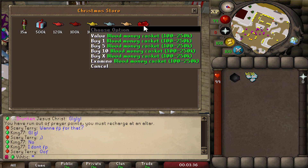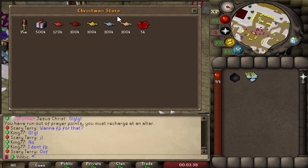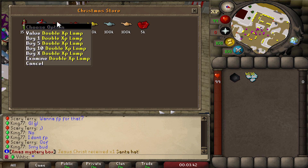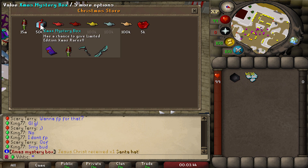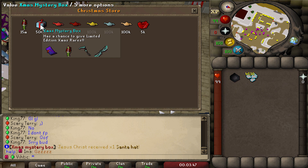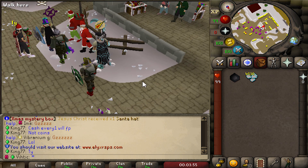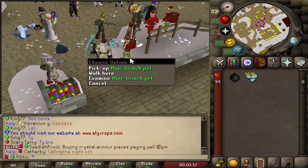That's one way to earn tokens - pretty self-explanatory. You can spend these tokens over here at Santa's shop: blood money, caskets, pretty cheap not bad. There are also lamps, increased slayer, 10% drop rate, double boss lamp, double vote lamp, double XP. But what you're really going to be looking for is the Xmas mystery box - look at all those custom items. You can also save up for the mini Grinch pet.